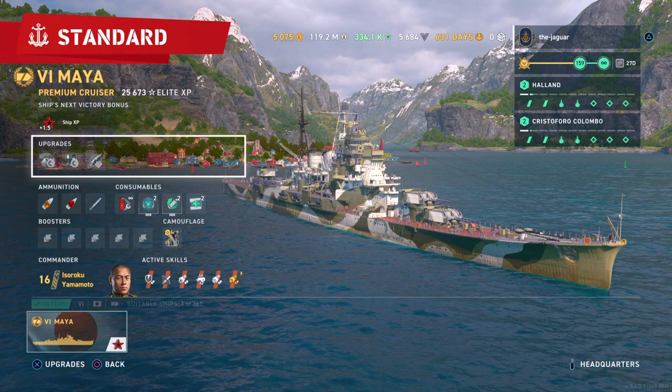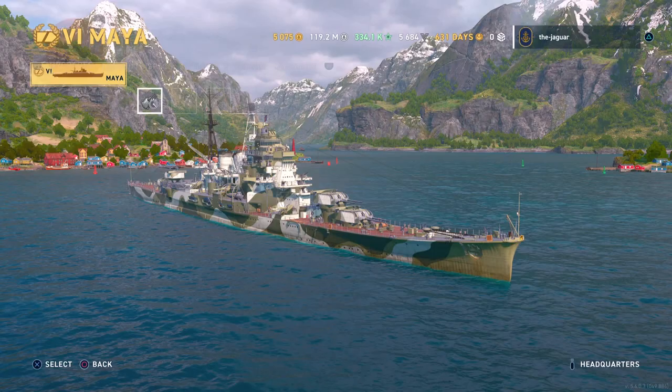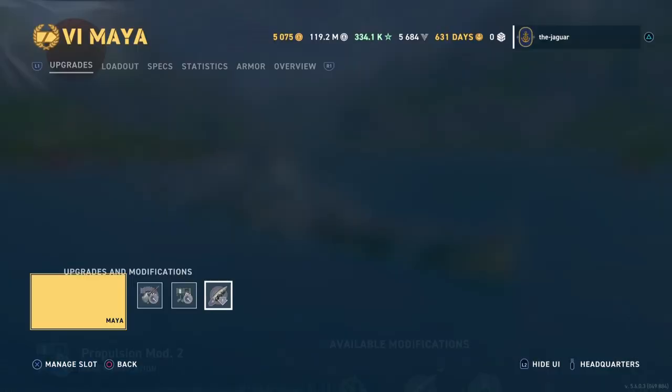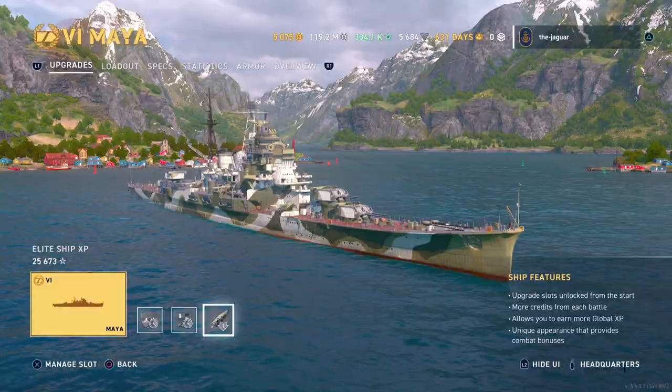The traverse speed of the main guns was rather slow, so I went with Main Battery Mod 2 to improve the main battery traverse speed. Then I went with Propulsion Mod 2 to get good acceleration — steering gears would have caused too much lag time, so acceleration is improved by 50%. Then I went with Concealment System Mod 1: detectability range is improved by 10% and incoming fire dispersion is improved by 5%, which doubles up on your fully upgraded camo.